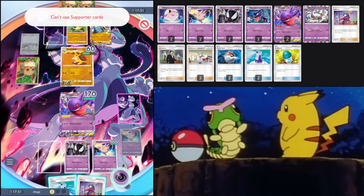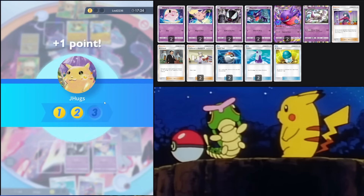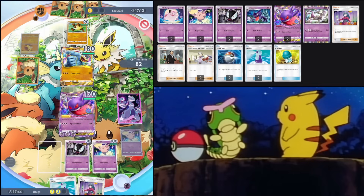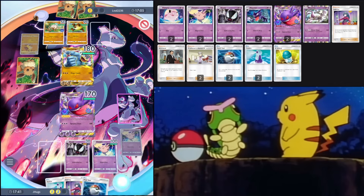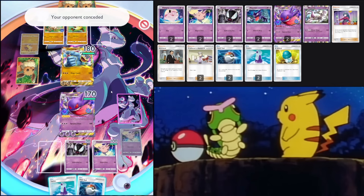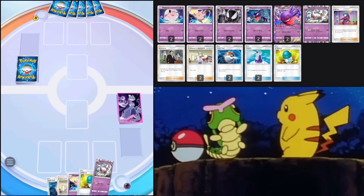We're gonna energy Gengar, hit for 100 — then probably put in Machamp EX to stall, Sabrina to KO the Primate, and win the game. Yep, there's Machamp. That's basically game right there. We'll energy, Sabrina whatever they put in — and we got them! That's game one.